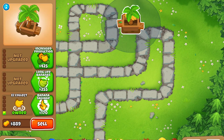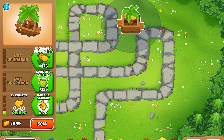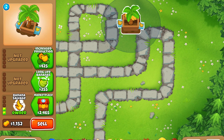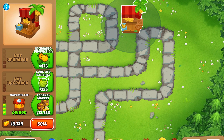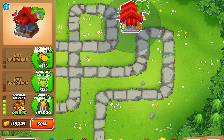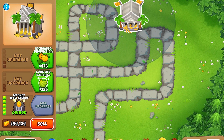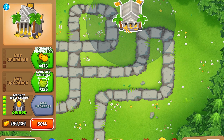First up on the bottom path, if you don't pick up the bananas it creates, it'll pick them up for you — but at half the price. Next is Banana Salvage, which instead of half the price, gives you 80% of the price. Then Marketplace generates money and gives it to your total money — no fuss. After that is Central Market, which generates more money. And finally, Monkey Wall Street generates more money, but also generates 10 lives per round up until you have 1,000 lives, after which it gives 1 life per round. Still very powerful.